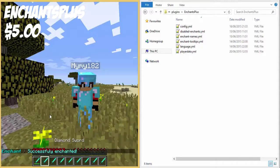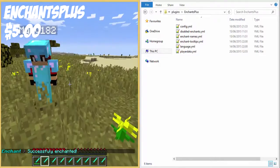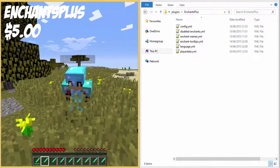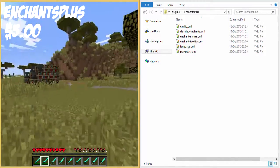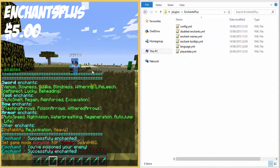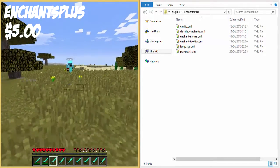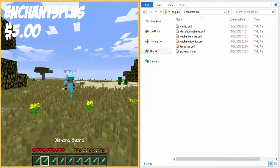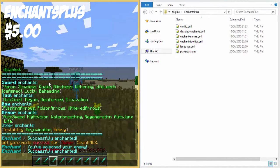You right-click to activate Quake. It basically does an explosion and a ring around you, and then it launches everything up in the air. It's configurable in the config to enable that for players or not - so I can make it so it didn't hurt my mate or launch them in the air. That's Quake.